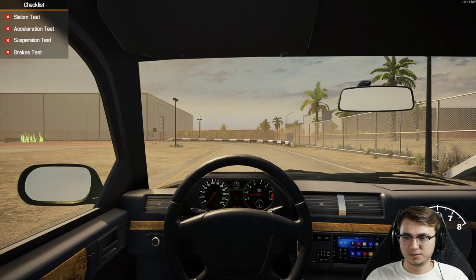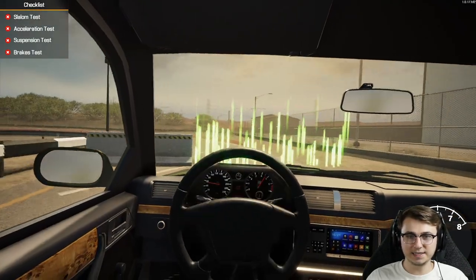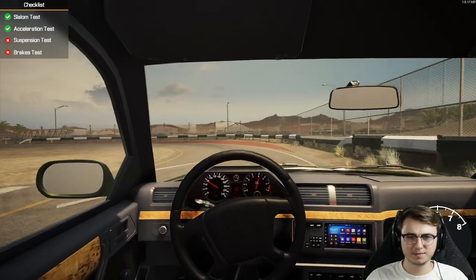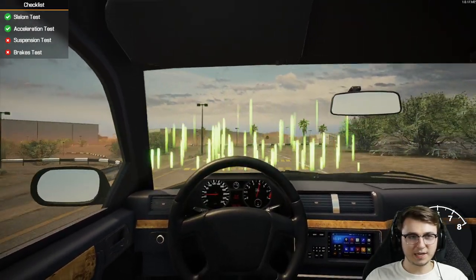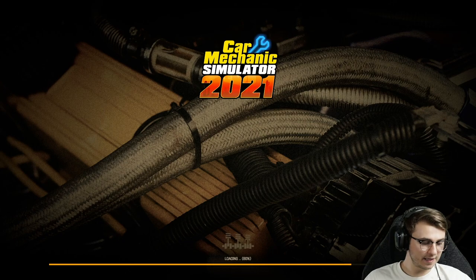Let's see what we're working with on the 5 Series. We've got the slalom test, acceleration test, suspension test, and lastly the brakes test. This thing's pretty agile. Brakes don't work though — almost smacked the wall. Brakes do not work hardly at all and we haven't even gotten to the brakes test yet. Let's slow down just before. I've got a good feeling about this, dudes and dudettes — that'll hopefully tell us exactly what we're missing.